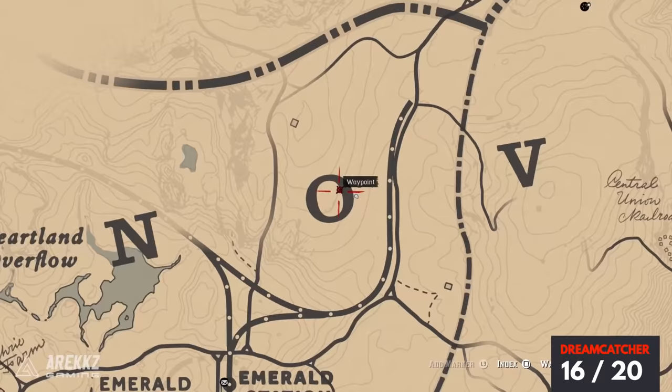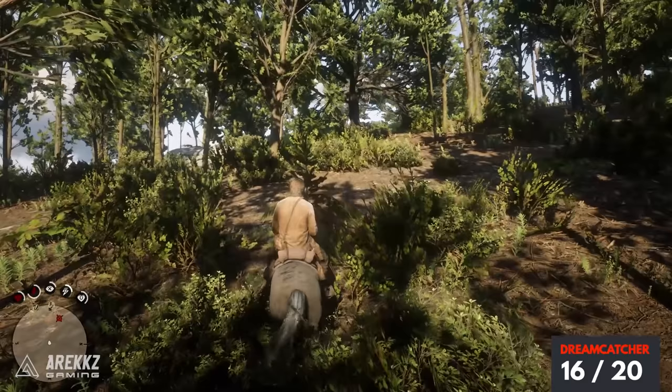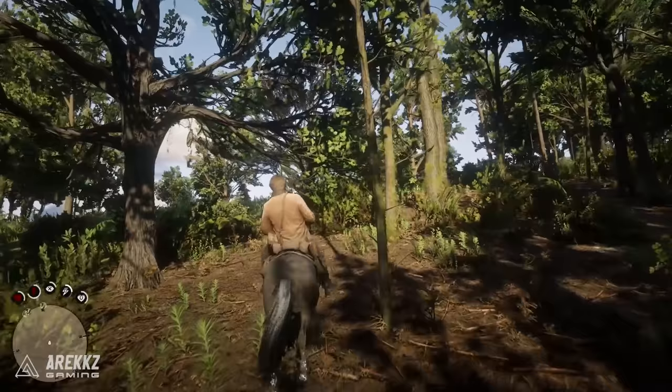For the next one, place your marker inside the O of the New Hanover sign — that is essentially where you want to go. Go over past the rail track, up the hill, and if you go to where that marker is you will stumble across this tree and then you'll see your next dreamcatcher.